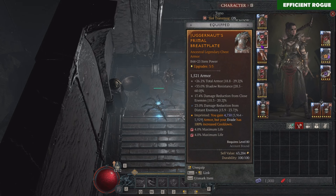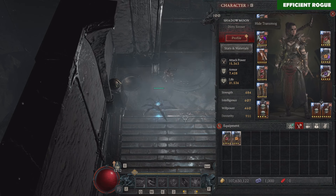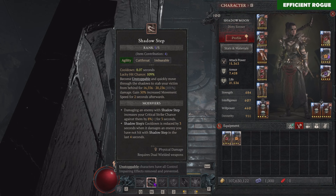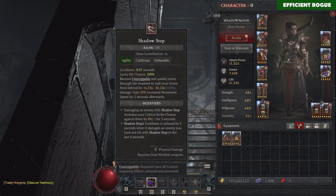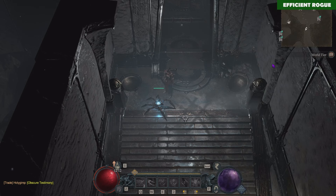Since we're playing with the Juggernaut aspect on our chestplate, we can reach up to 13k armor, which is just enough for all content in the game right now, so you don't really need very defensive pants. But if you feel squishy, you can switch to more defensive options. With Tibalt's Will you further increase your damage by up to 40%, so you also try to spam Shadow Step as quickly as possible. We have a very small cooldown on Shadow Step, and you get 3 seconds cooldown reduced with Disciplined Shadow Step — so pretty low cooldown, very good for Tibalt's Will.